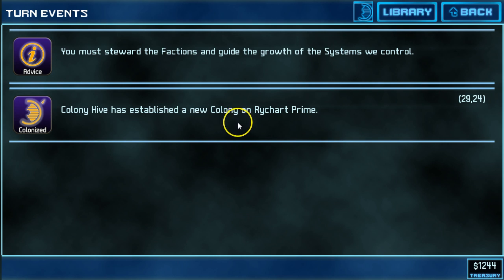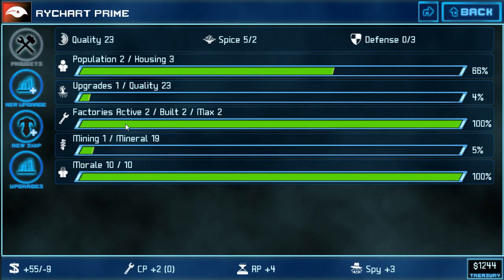The settlers have now set down on planets that surround or orbit that solar system — that sun. We now have Richard Prime, which has started a colony. Every turn I'm given this list of turn events, and I can tap on the turn event and jump into the colony detail screens — jump to the subject of that event. I have a new Richard Prime colony set up. I've got active factories of two, population of two. Primarily in the first dozen turns of the game, my interest is providing additional housing. The exodus is just ending, and the Star Traders are piling off the ships. If you can provide them housing, they will pile onto your worlds.